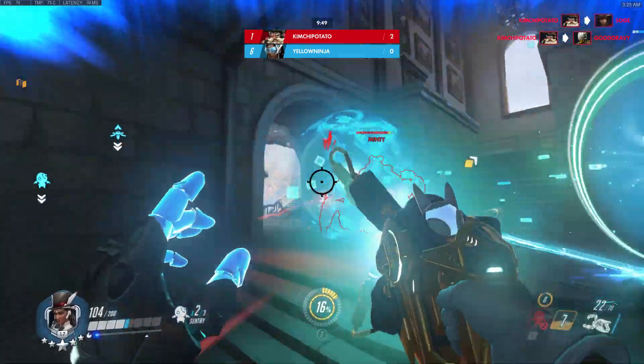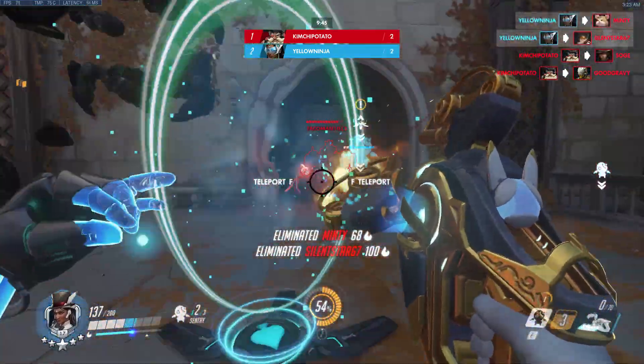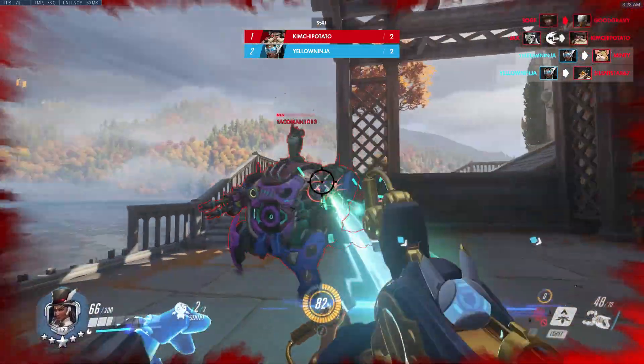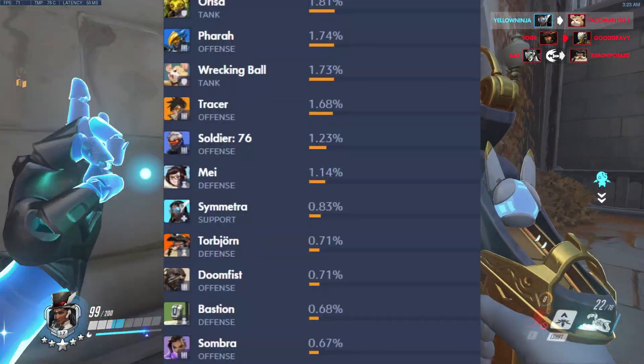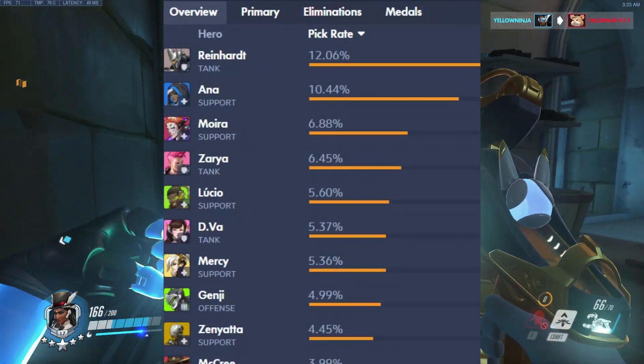Overwatch is lacking tanks and supports at the moment. I understand how Symmetra failed as a support, but frankly she is failing as a damage dealer too. Symmetra's pick rate as of January 18th, 2019 is a whopping 0.84%. As a contrast, the character with the highest pick rate is Reinhardt, sitting at a 12% pick rate.